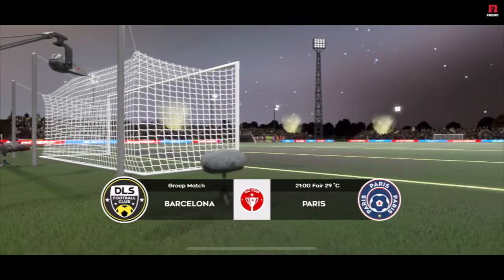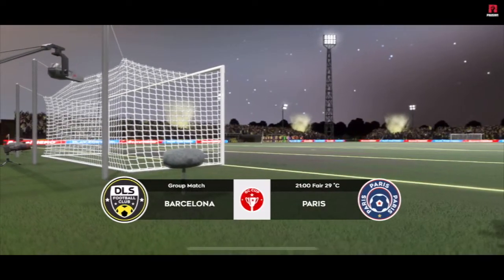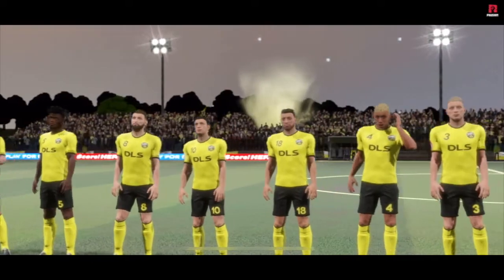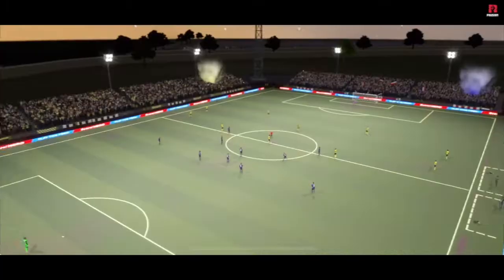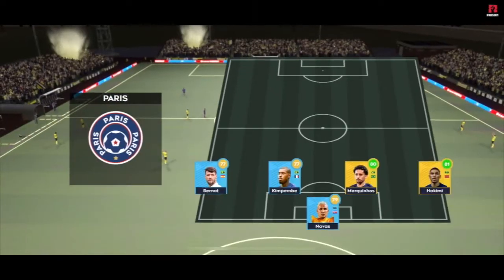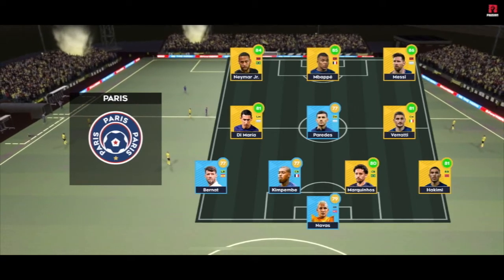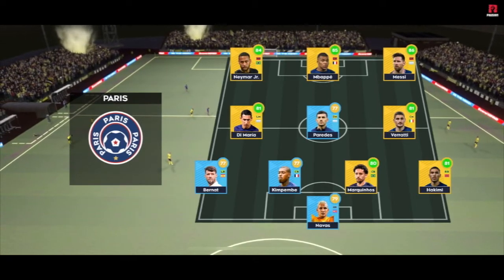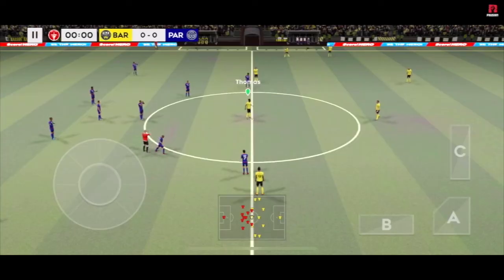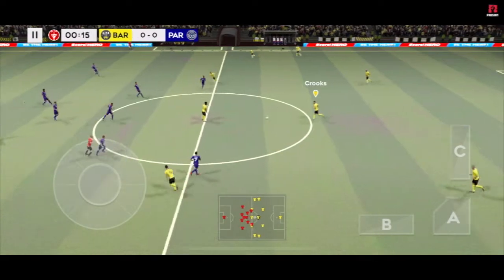Here we are — the atmosphere just beginning to build to what surely will be an exciting game of football. The team lineups have been announced — let's see how they weigh up against each other. The team are lining up in a 4-4-2 formation, and this is the selection for the away side. Off we go!